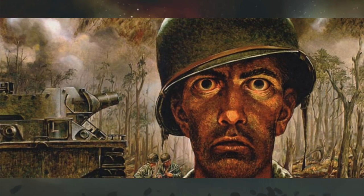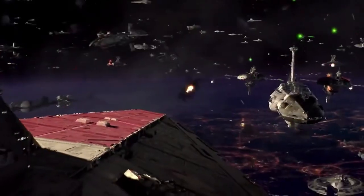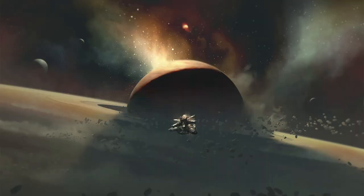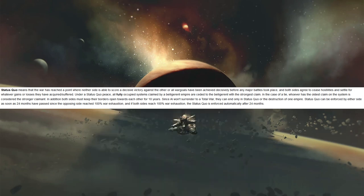War exhaustion goes from 0% to 100% and measures the total war weariness or general attrition suffered by both empires during a war. It's affected by losses during space combat, ground warfare, destruction of planets, and passive accumulation over time. When one side's war exhaustion hits 100%, they can be forced into a status quo peace. If both sides hit 100%, they'll be forced into status quo after 24 months regardless.